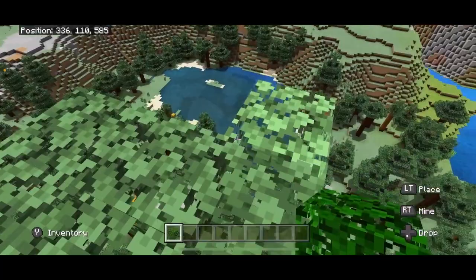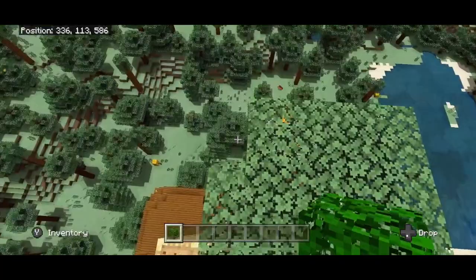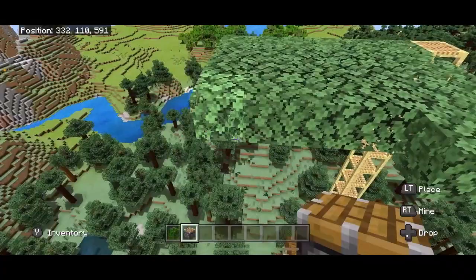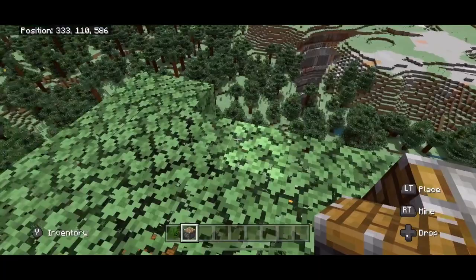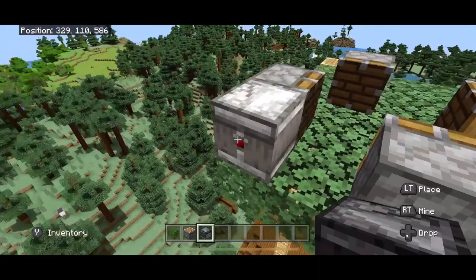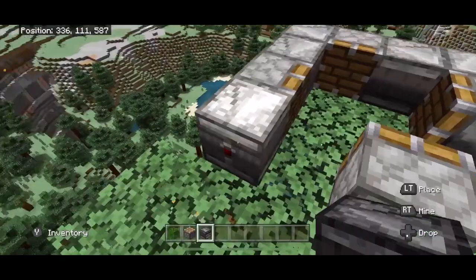Fill in that 4x4 platform. I realized I made it a 5x4 — it doesn't really matter. Place a piston at each corner making this pattern, then get some observers. Place one looking at a piston, and then place the next one with the back going into the piston to power it. Do the same thing all the way around — looking into the piston, back going into the next piston — all four sides. Enclose this with blocks to prevent ravagers from escaping later, then build two more blocks up.